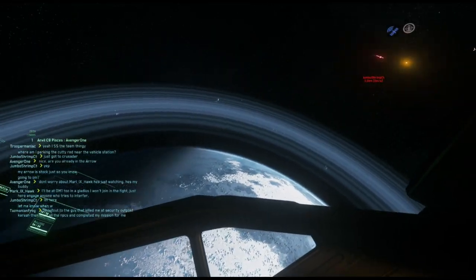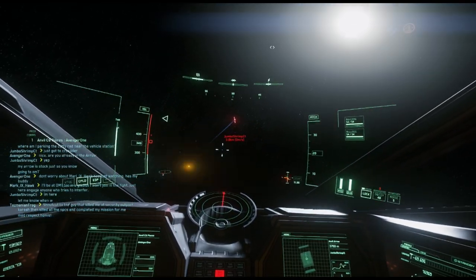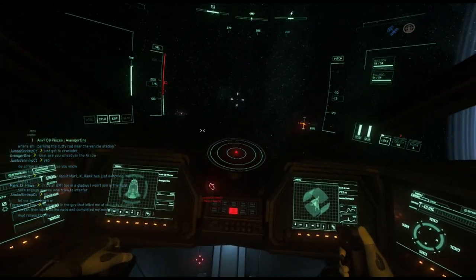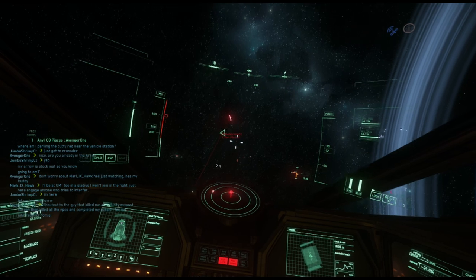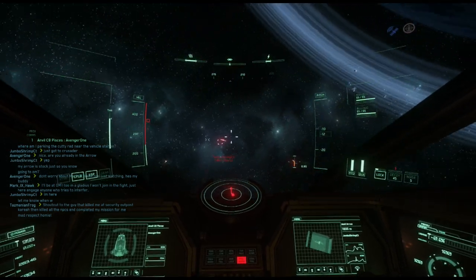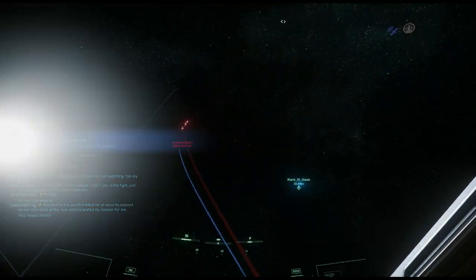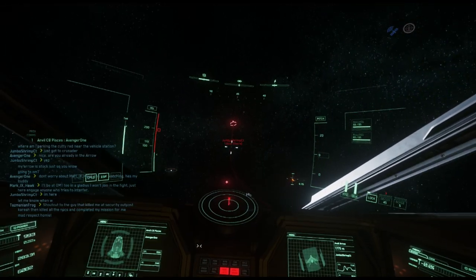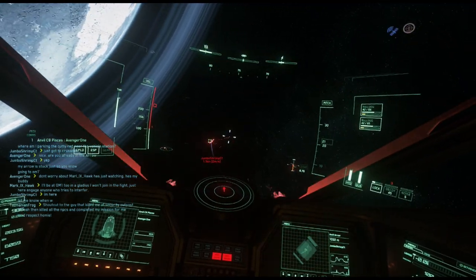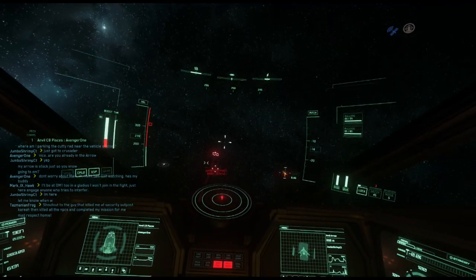Despite all the meme-ery aside, in a normal situation the Arrow definitely has the advantage over a Pisces. However, what I want to discuss today is how position equals your victory. Like many videos before, we've seen the jousting happening here. He's building up his energy state and blowing right past me. Using ballistics, you need to stay on station, on target, in the zone as long as you can to apply damage. He's shooting from outside the slot — he's got to get within 800 meters, otherwise his bullets simply aren't going to be effective.